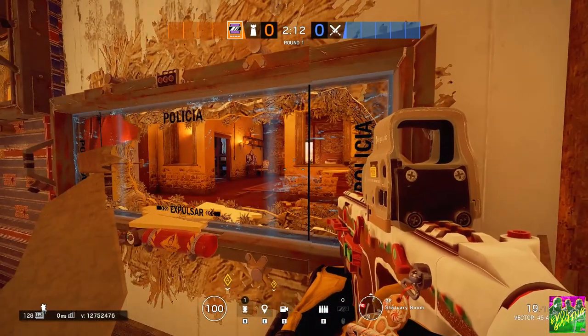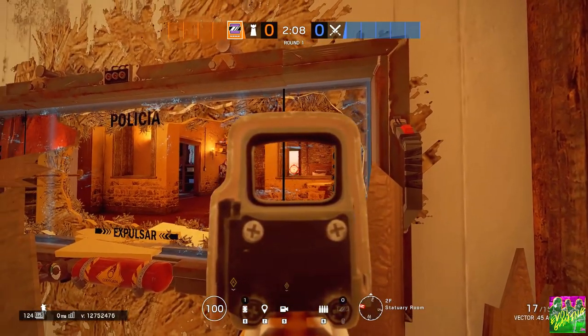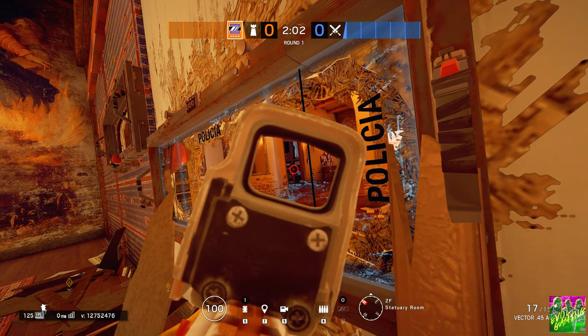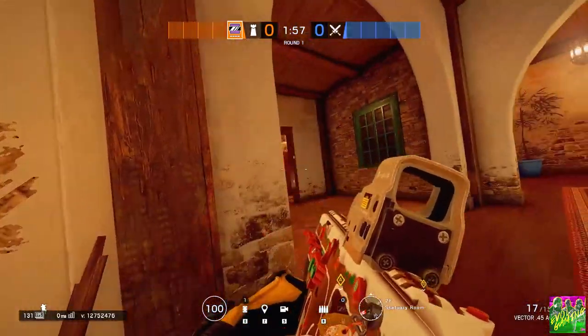The good thing here is that this ledge protects him from the window, so they can't shoot him — even though this is not a reinforced wall. From the closet they can still shoot him, but it's still a very smart position to get very good intel.